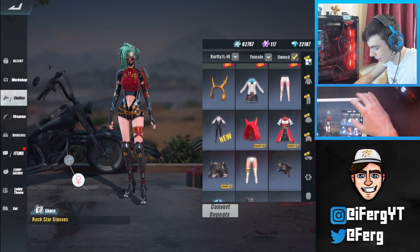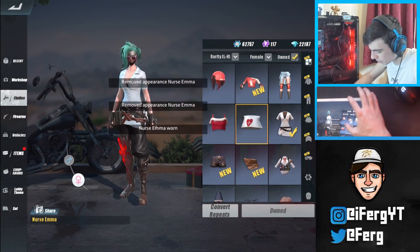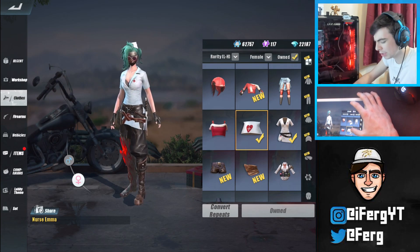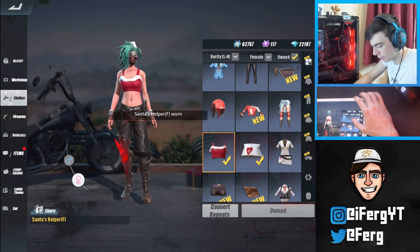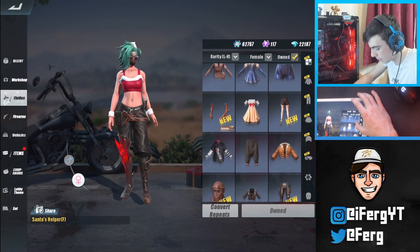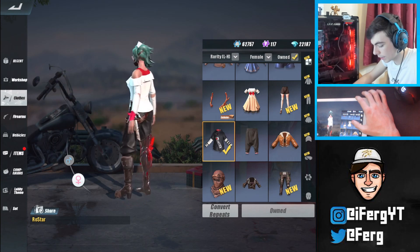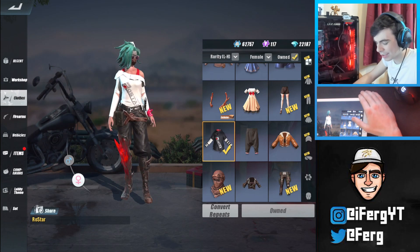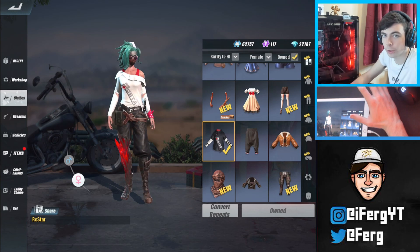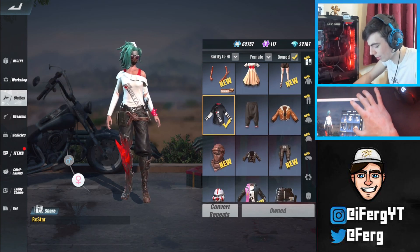Starting off with a bunch of really common stuff that everyone basically has. This nurse outfit though — I don't actually see that many people with it, I can't remember the last time I've seen somebody using the nurse outfit. Obviously you've got the Christmas outfit, which is a recurring one from this year and last year's Christmas. And here's the raw star outfit on the girl — it's white, while on the guy it's black. It's kind of an exclusive skin for content creators, but it's not actually rare.